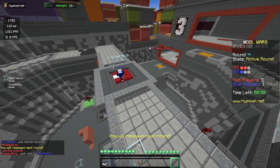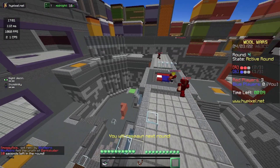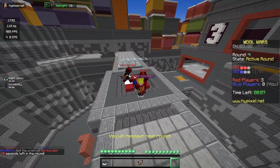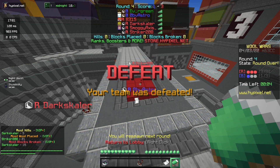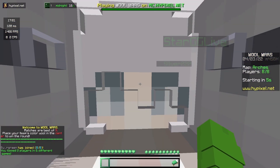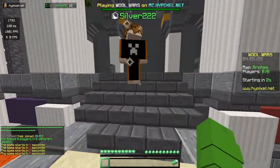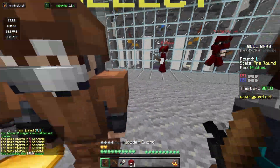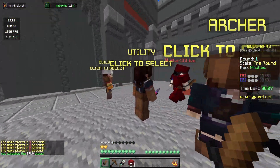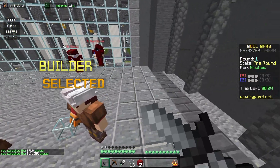We have a chance! No — kill him, kill him! Where did they come from? We have so few people on our team, we only have two people. That wasn't really fair. Yeah, they were pretty sweaty, that team — pretty good.